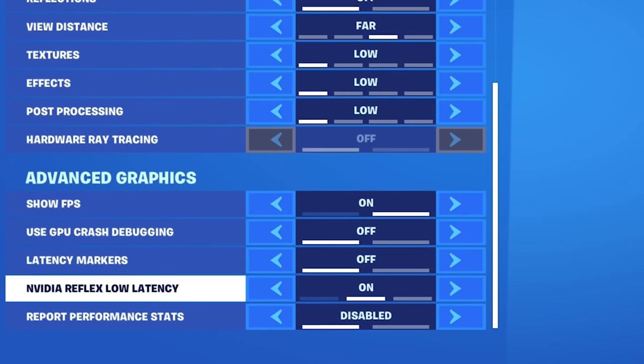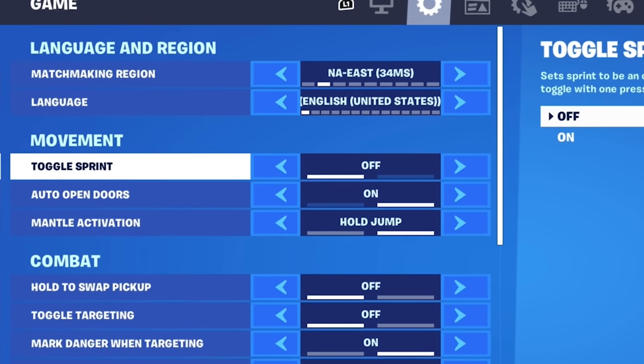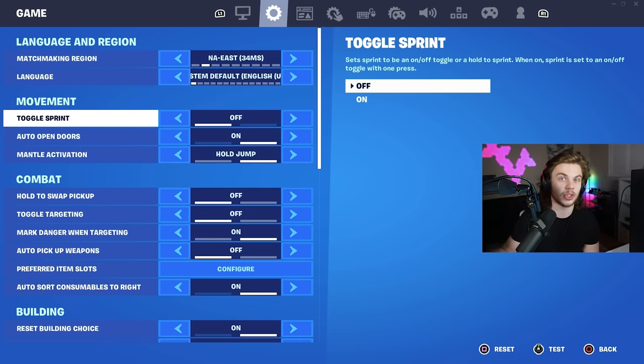For advanced graphics, I have NVIDIA Reflex low latency on, which gives me less input delay. Moving on to game settings, I have toggle sprint off because I like to use disgusting controller movement to throw my opponents off and be able to stop on a dime.